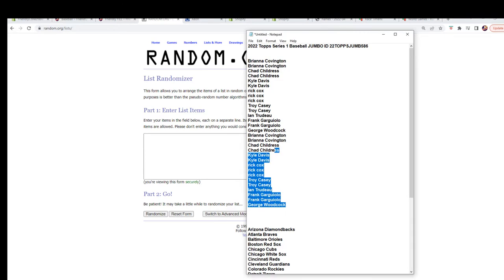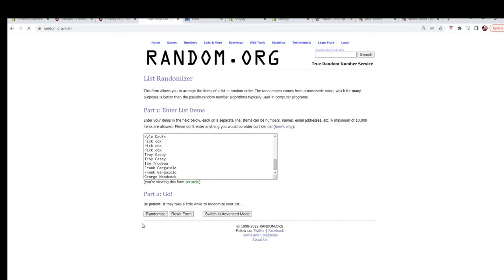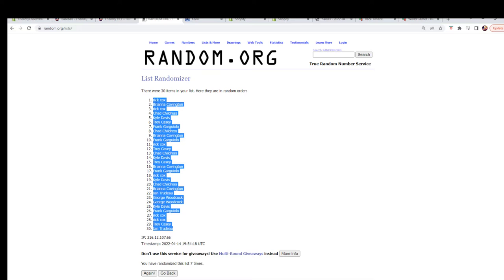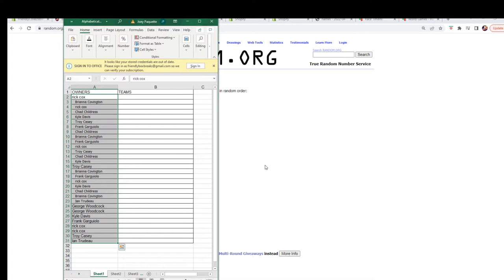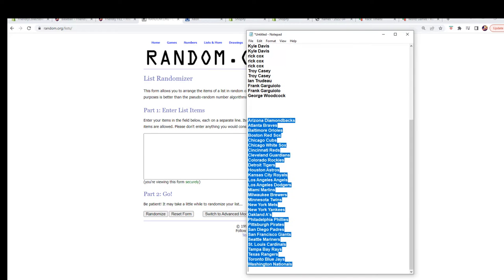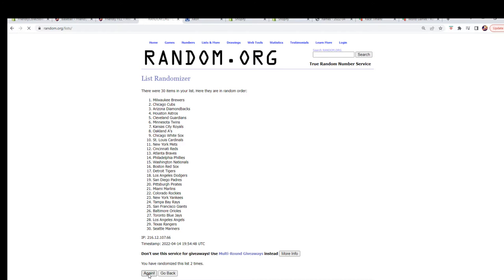Owner names right here, copy and paste them in, and go seven times: one, two, three, four, five, six, and seven. Let's get a fresh randomizer and our team names and run those seven times as well — one, two, three, four, five, six, and lucky number seven.